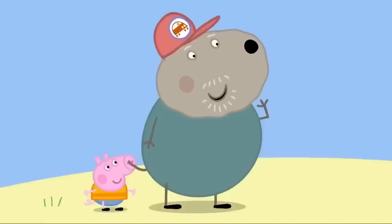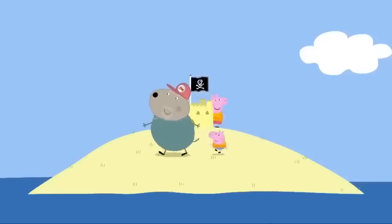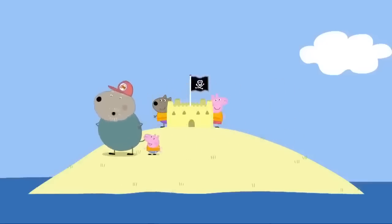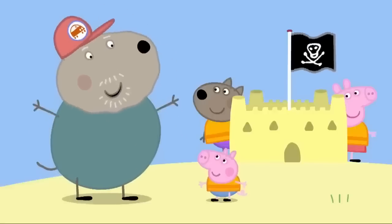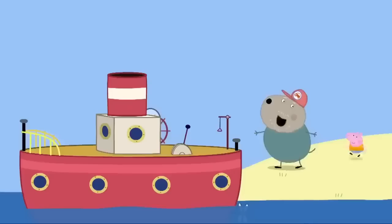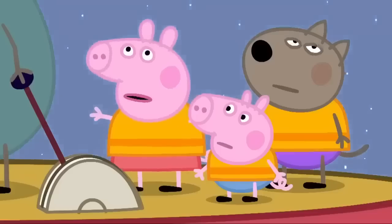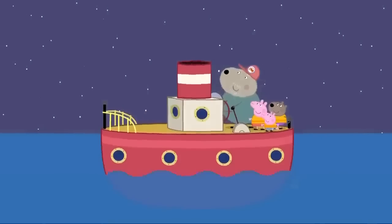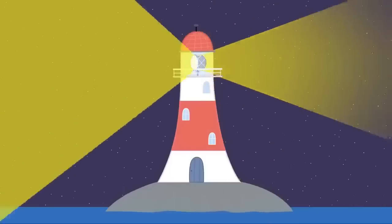Now, where's George? Grandad Dog cannot find George anywhere. I give up. Where is he? Boo! George was hiding behind Grandad Dog. Clever George. Let's set off home before it gets dark. It is getting dark. Don't worry. The light from Grampy Rabbit's lighthouse will show us the way home.